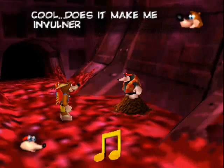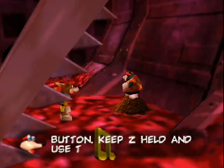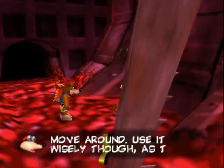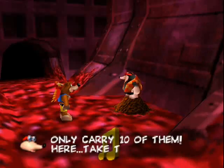Cool! Does it make me invulnerable? Sure does. Hold Z and press the right C button. Keep Z held and use the control stick to move around. Use it wisely, though, as this move requires gold feathers.